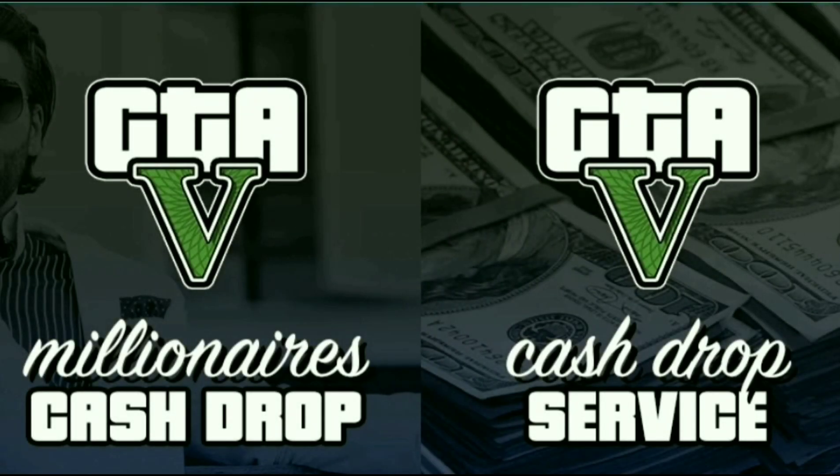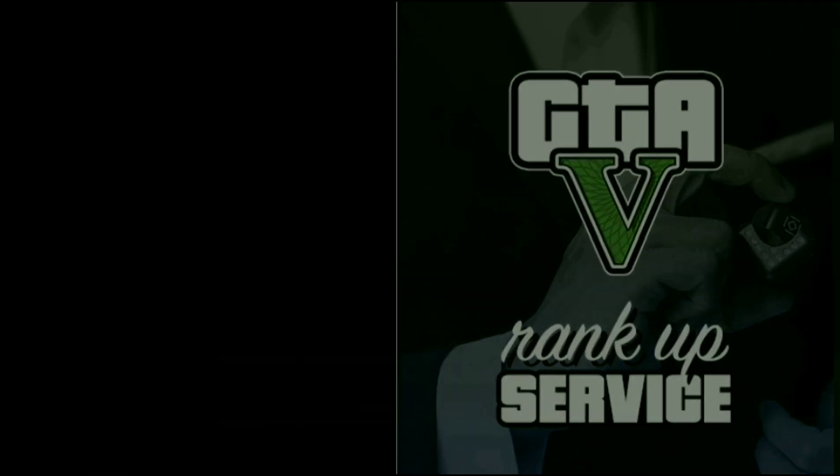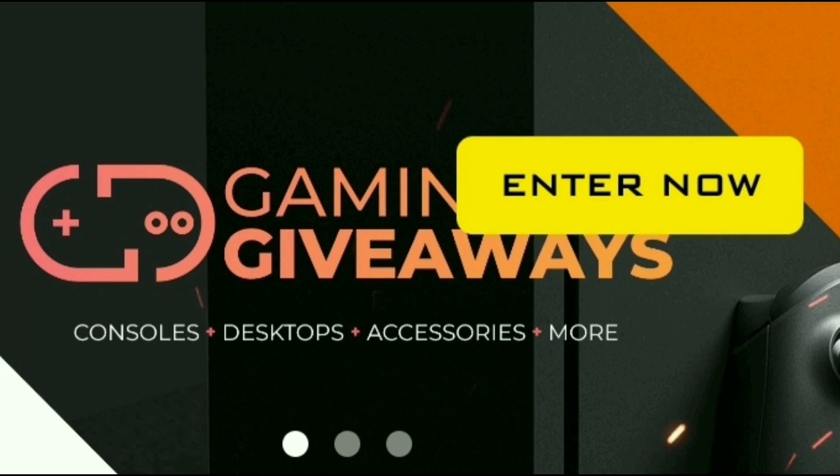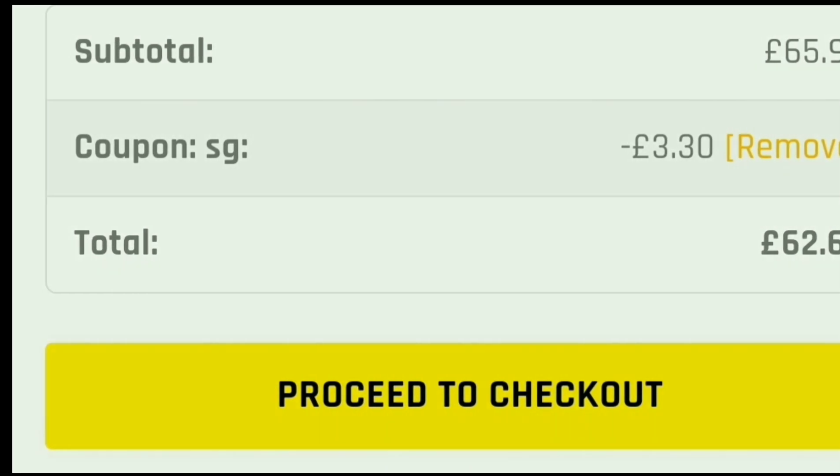A quick word from today's sponsor: are you guys looking for money and RP services in GTA Online? If you are, check out the links down below — Digizani and DGZ Gold. You can also use code SG to get five percent off.